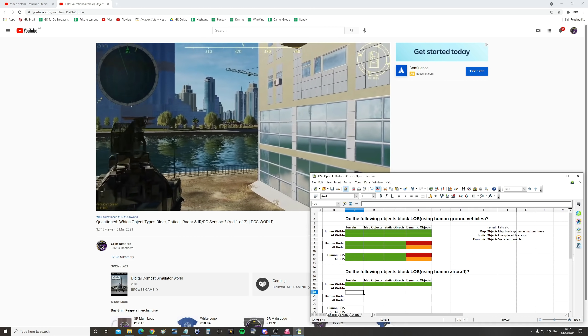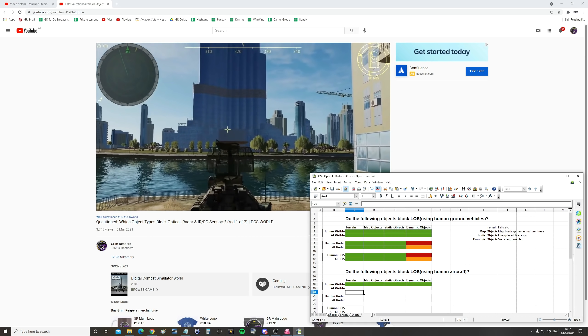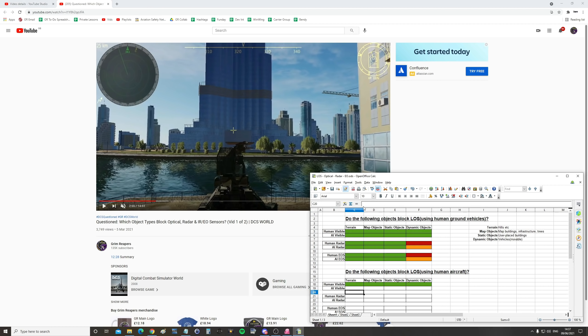Hello everyone, hope you're all doing very well. Today we are tackling one that's been sitting on the back burner for a while. We did a first part of a video on the 5th of March 2021 — it's now three months later. The question was asked: which object types block optical radar and IR/EO sensors?